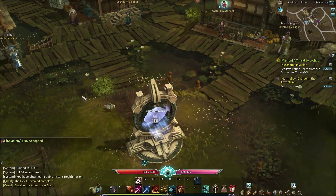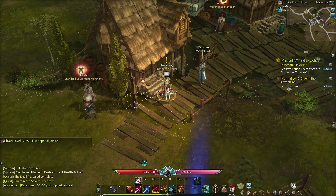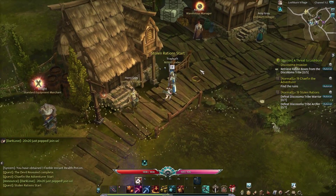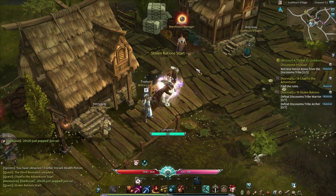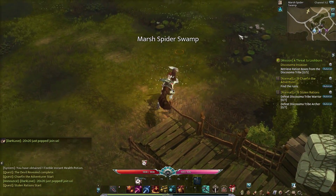Defeat Enraged Frang, three — that should not be any problem at all. And then it looks like we just have to go back to Loshburn Village, and I can use my Recall spell — Return — to get there. So that should be pretty nice and easy.